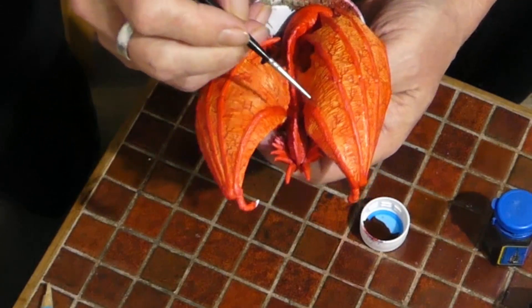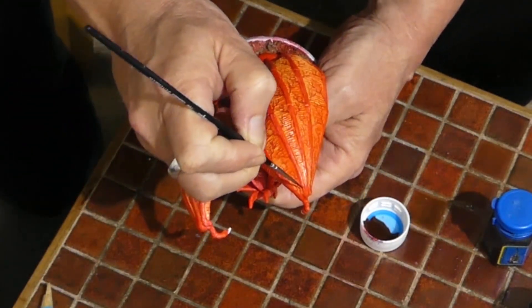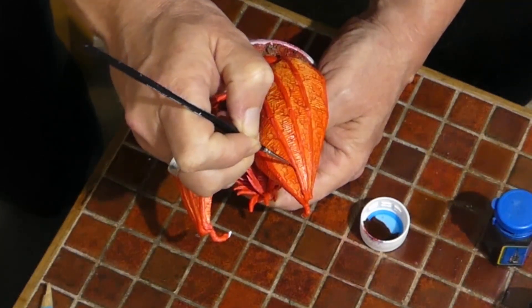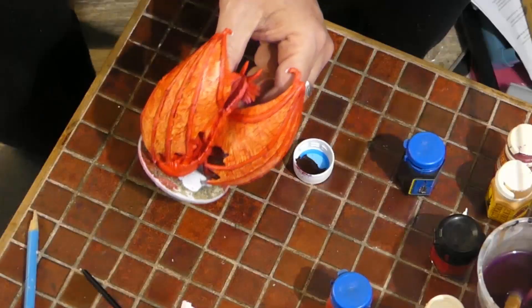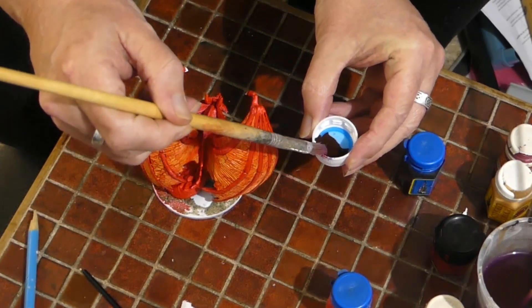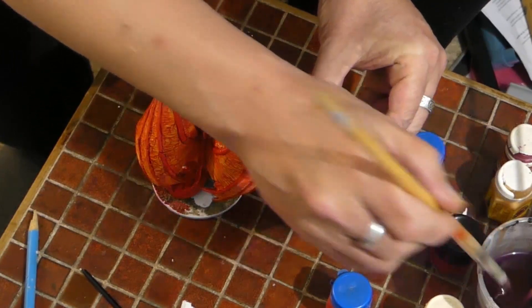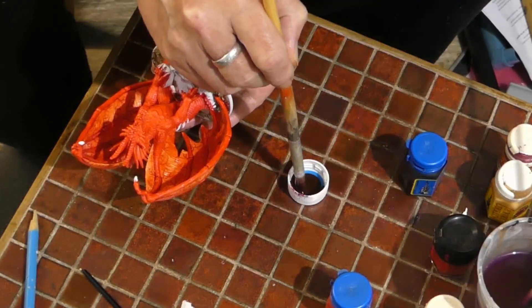What I'm doing is a technique called black lining — using that darker wash to go between areas where there is a distinct difference, just like that. That essentially adds a little bit of definition to those areas and makes them stand out. Now that black lining is out of the way, I'll add another two parts water — actually maybe three brushfuls — to thin it down, and any fleshy bits are going to get a complete wash with that mix.